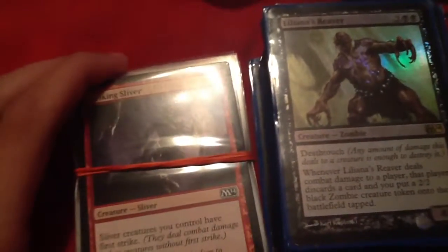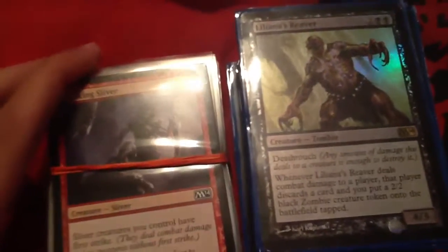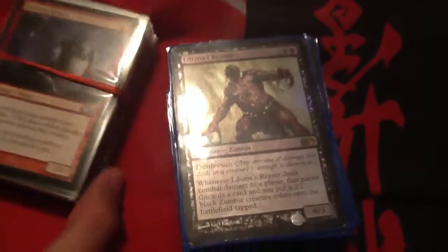Green mana is all about tooth and claw ferocity. Green mages revere life, growth, and the brute force of nature. They summon huge creatures to do their fighting — by huge creatures, I mean ginormous creatures, and that's what they like to use for attacking.